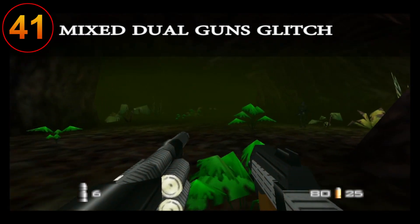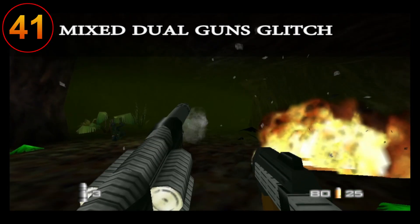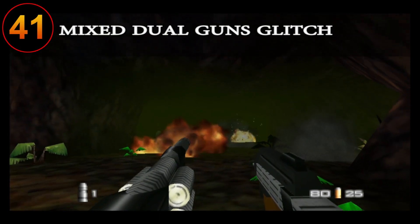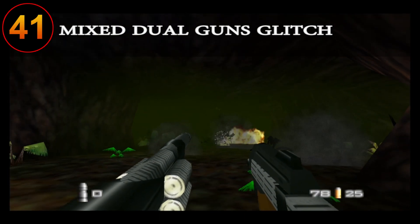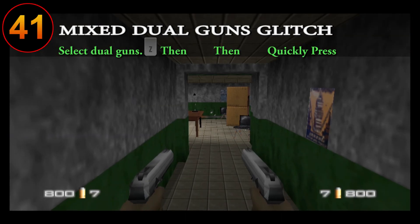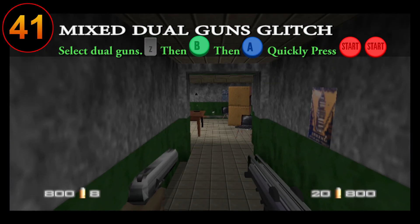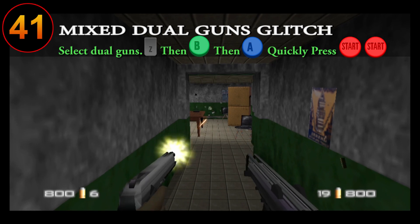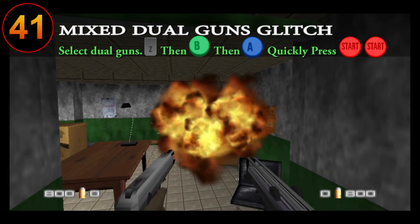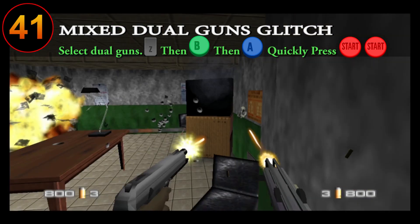In GoldenEye 64 there is a way to dual wield two different guns via a glitch. All that is required is having dual guns in your weapon list, either from a cheat menu or picked up from enemies. While there are one or two different ways to perform this glitch, the one I'll go over involves quickly changing your gun while exiting the pause menu. Select the dual guns you want to mix and match. Next, shoot your guns and then reload them both at the same time. While the reload animation is starting, hit your button to switch to your next weapon once while quickly hitting the pause button right after. If done correctly, you will now have two different guns at the ready. This may require some practice to get the timing down. As for the other way, I'll display it on screen.